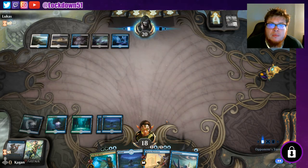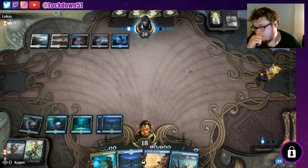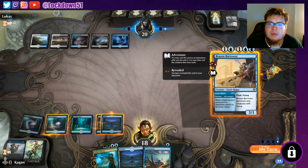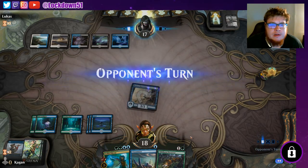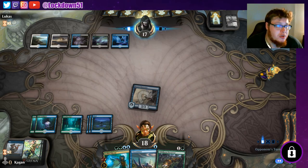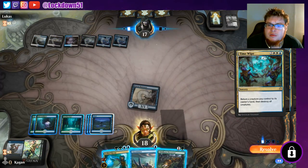We don't have a lot of pressure besides these two things, and they lose the creature over that Unsummon play. Can't get it out of the graveyard, you can only get it out of exile. Looks like they're gonna maybe be setting up for a counter here - we're still gonna toss this in and see what happens. Wildborn Preserver is actually really good in this situation because we can start pumping them up quite a bit. As long as we draw creatures - gotta draw creatures. Wildborn Preserver end of turn, and then if we play a Frilled Mystic we can pump it up like twice. Surprised we haven't seen any counter spells yet.